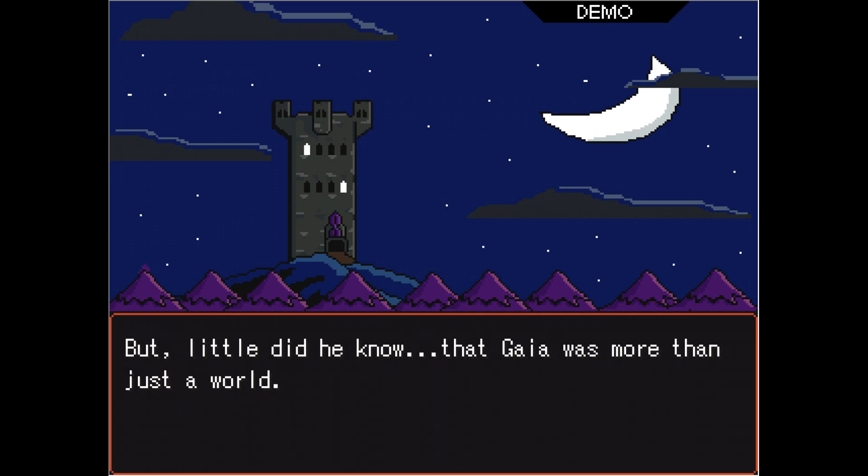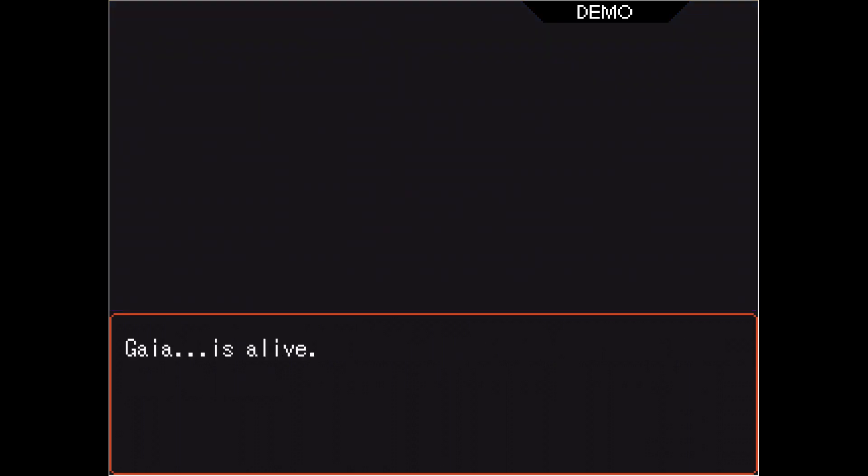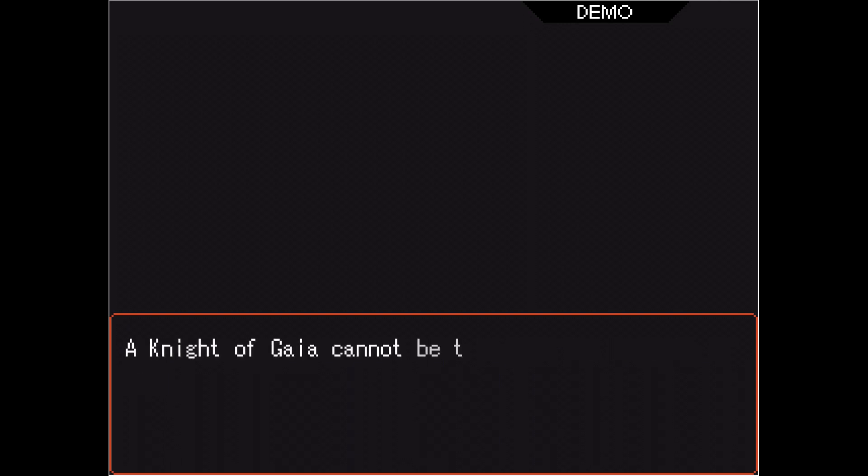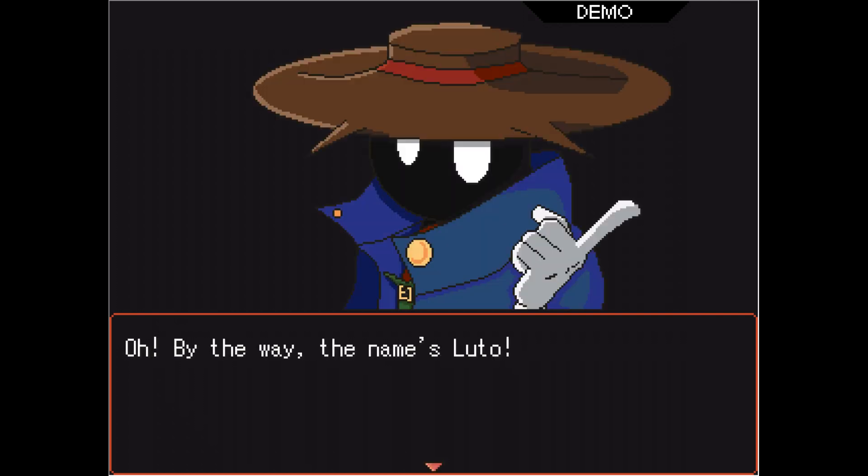But little did he know that Gaia was more than just a world — Gaia is alive. There are protectors of Gaia called the Knights of Gaia. A Knight of Gaia cannot be trained nor taught, but is chosen by Gaia. Not everyone can be chosen, but anyone can be. Oh, by the way, the name's Ludo. Oh my gosh, you're a VV with a flat hat — I love you already.